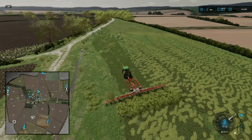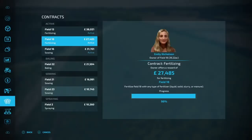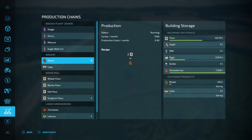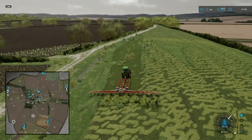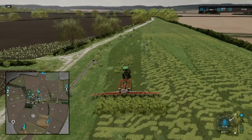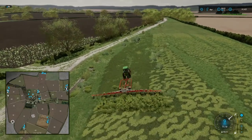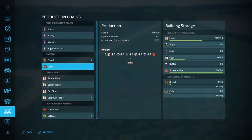Everything's producing well. I'm just wondering if the greenhouse actually runs out of water — but no, plenty of water. Going back to the cake challenge overview: strawberries are completely done, so the next thing I want to do is fill it up fully with butter.